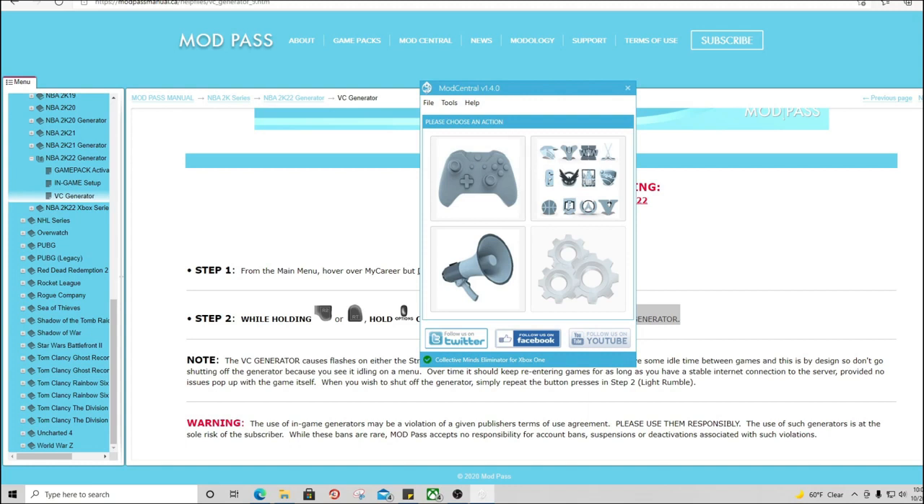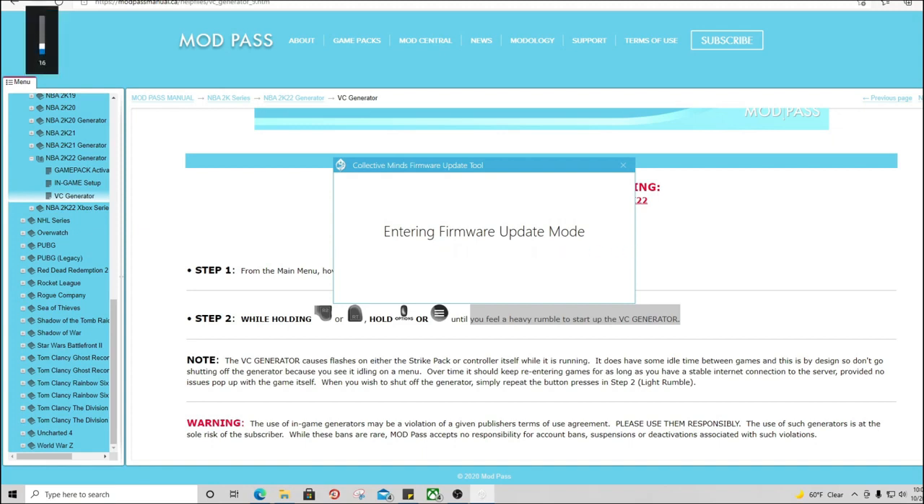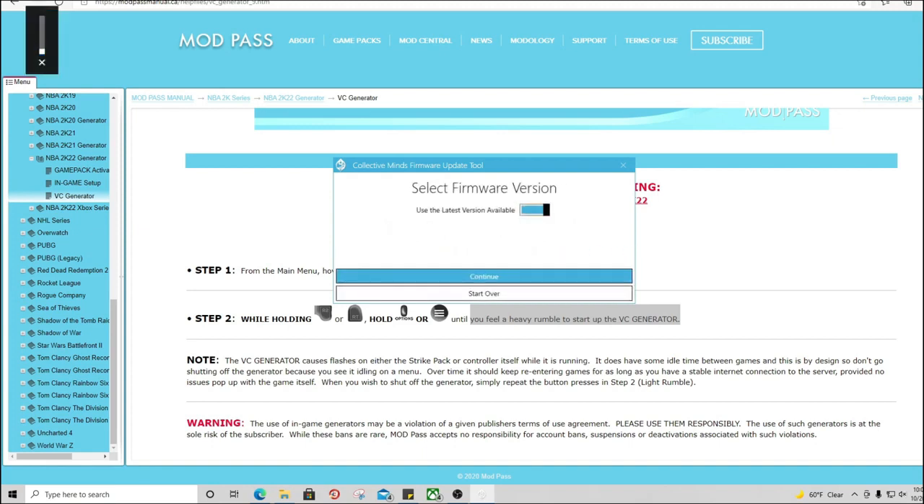To set up your Strike Pack, the very first thing you want to do after plugging it into the PC is go to Help and then launch the Firmware Updater. Once you do that, it will basically update your mod pack to the latest settings. You have to do that every single time there's a new update or whenever you get a brand new mod pack.